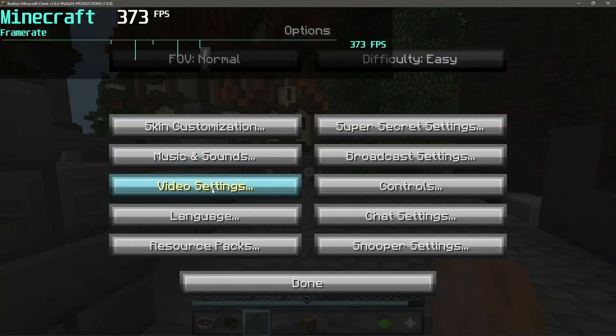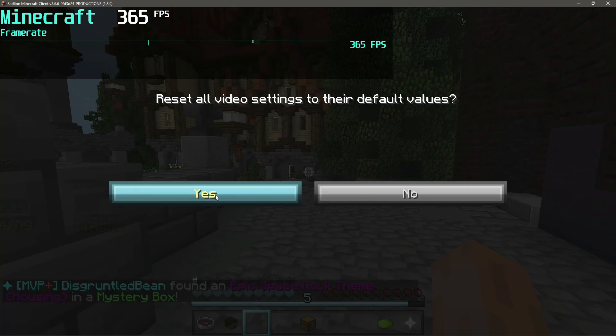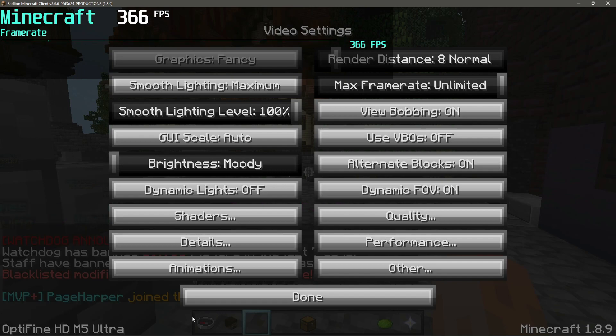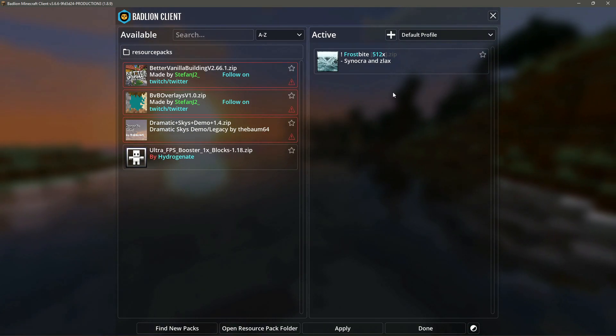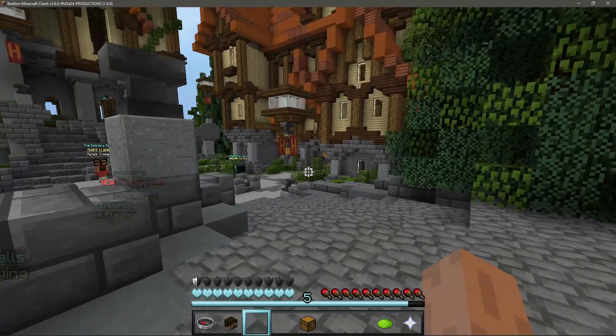Let me go into the options, click on video settings, click on other, and click the button that says reset video settings, then click yes. As you guys can see at the bottom it says OptiFine HD M5 Ultra — this is the version of OptiFine that the BadLion client is using. I'm also using the Frostbite resource pack, which is 512x, to simulate a real-world type test.